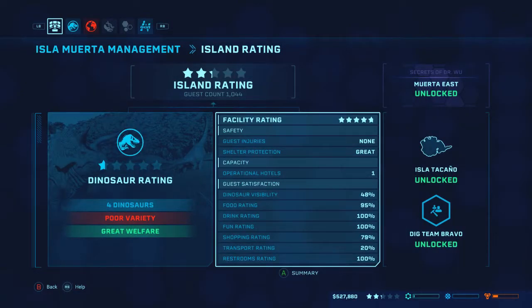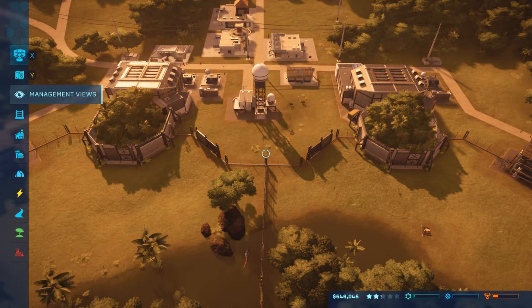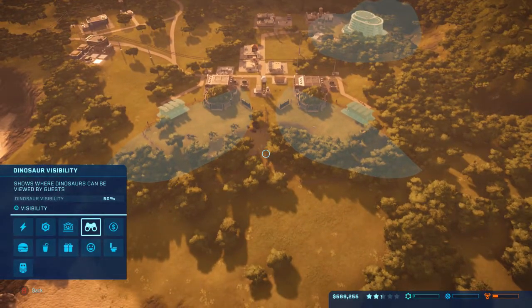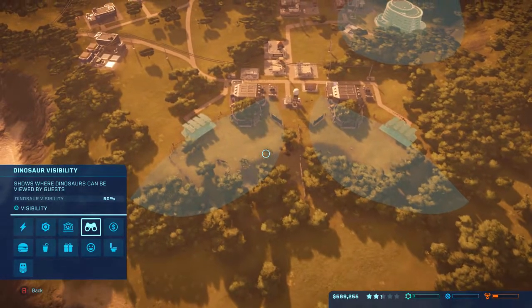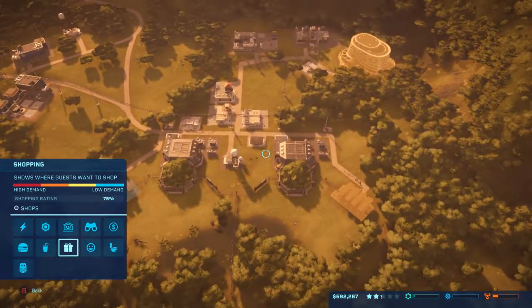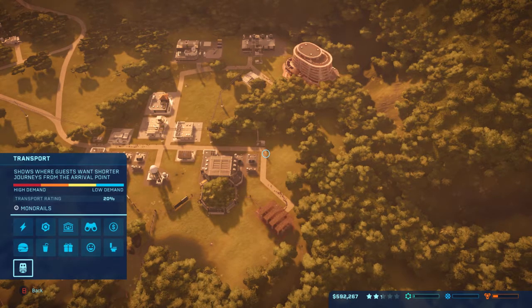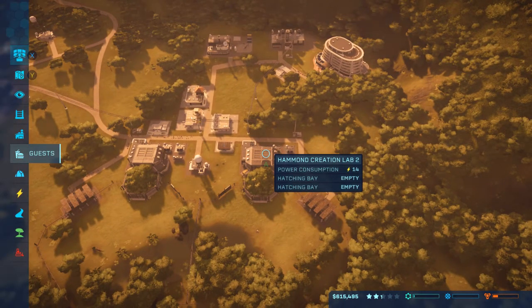Everything else is sitting pretty high. We need transport, and maybe some more shopping is what it looks like. Also, if you don't want to keep pressing the X button, use the hotkey and check it all out in your management view, so you can see exactly what's going on. Your visibility could be a little bit more - we're only sitting on 50% right here. Upkeep, profit, restrooms are fine. Needs a little bit more shopping over on this side, and then the transport. Let's go see if we can hop in on some of that transport while we're waiting.